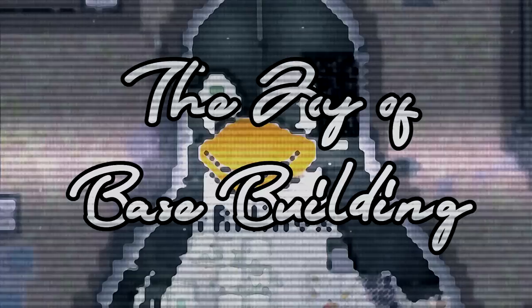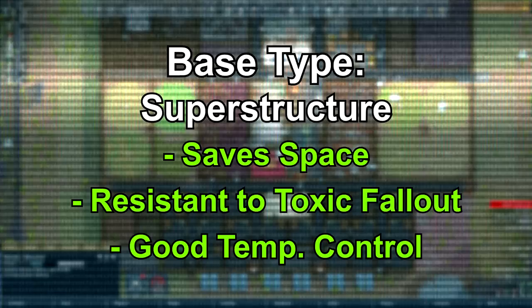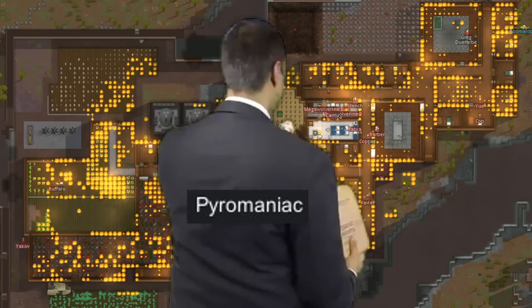When building, you want to choose your type of base. The superstructure saves space, is resistant to toxic fallout, and has good temperature control. On the contrary, it can easily be burnt down if it's all made out of wood.